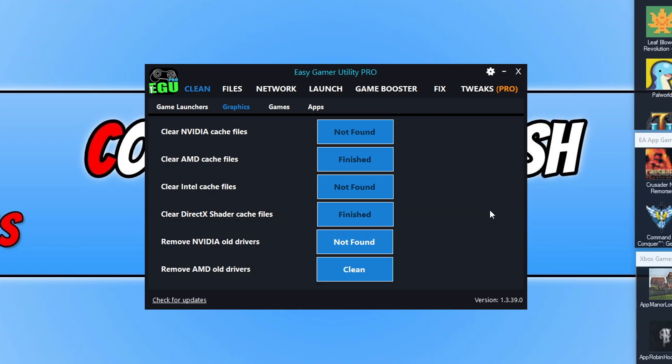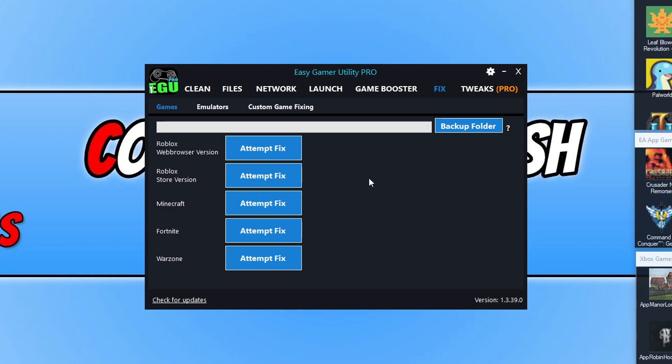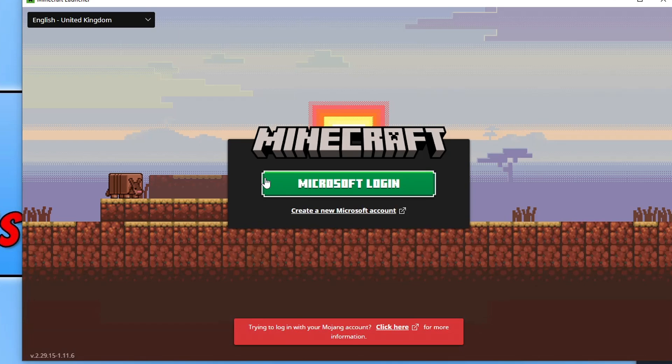The next thing to do — which you can probably already see — is click on Fix. Under Games there are some games already added, but there is also custom game fixing, so don't panic if you don't see the game you want to fix. Let's say I'm having problems with Minecraft crashing — I can simply click on Attempt Fix next to Minecraft and this will run through a load of troubleshooting methods and apply them, and with a bit of luck fix the game. You can see it's running through a load of fixes and it's now launched a Minecraft launcher, which potentially would have fixed an error if I couldn't get Minecraft to work.